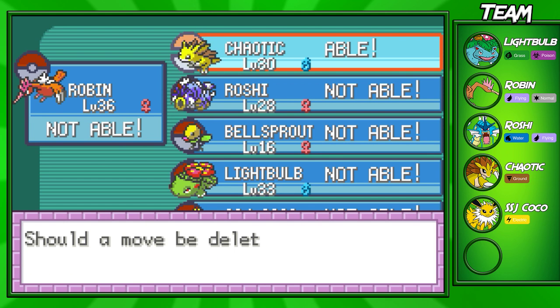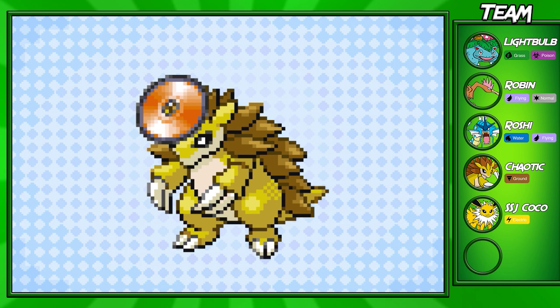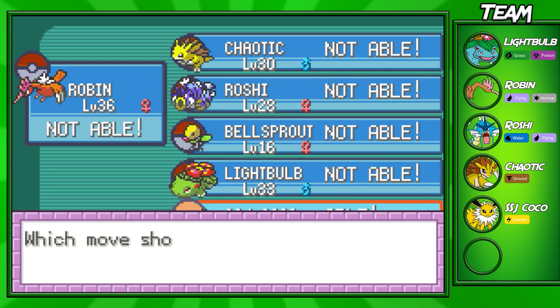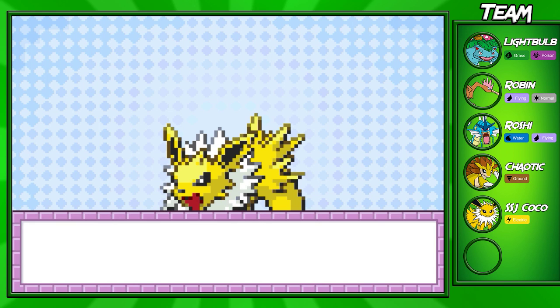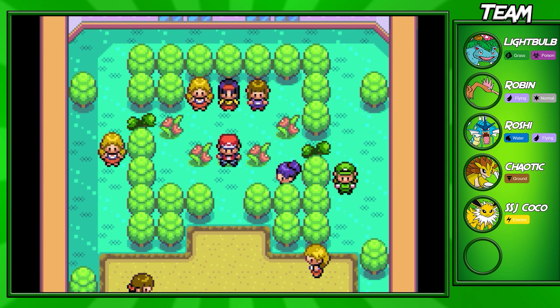I'm also teaching my Nidoran Brick Break, which is a great fighting type move I recommend teaching to any Pokémon that can learn it — even without STAB it's strong and breaks screens too. I'm replacing Poison Sting, which is a terrible move. Finally I'm teaching Shockwave to my Jolteon — his first electric move, which is nice. That's it for this episode! Hope you enjoyed — let me know what you liked and what you didn't in the comments. If you liked the video, smash that like button with a Kamehameha!